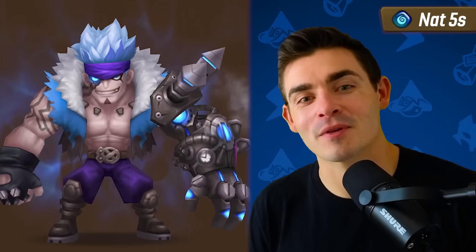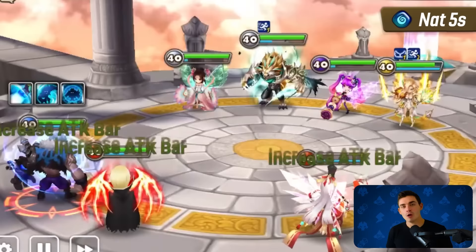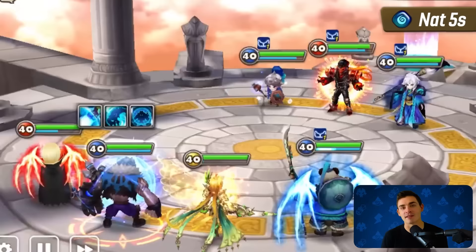Number three is Moore, the Water Striker — and Hegang is actually a counter to this guy. At least on turn one, Moore is one of the most prevalent first picks in the game. He's got a 24% speed lead, he's got a strip on skill two, and his passive also makes it so that he's a difficult monster to deal with towards the end of the game. There are a lot of situations where Moore can kind of come in clutch and solo.